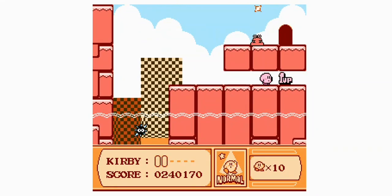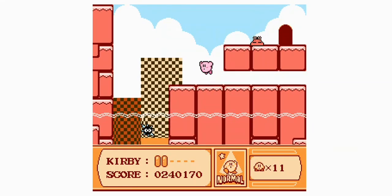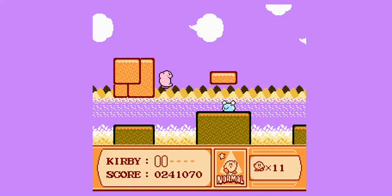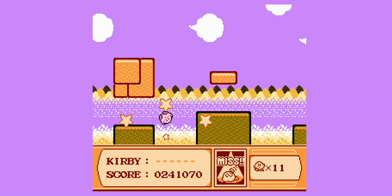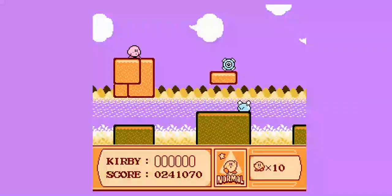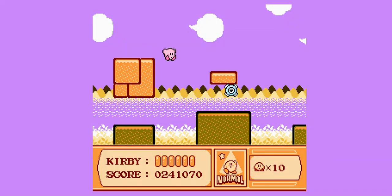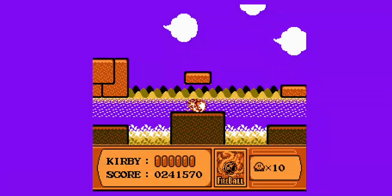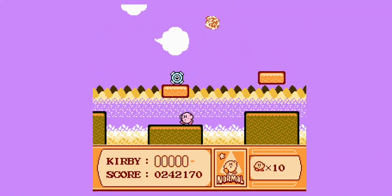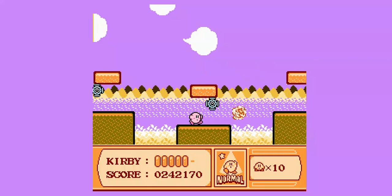There we go, get ourselves a free one-up for our troubles. Let's take this door and see where it leads us - damn, well that happened. Let's get ourselves a fireball because it's a pretty useful ability, unless something like that happens, which I do not much like.